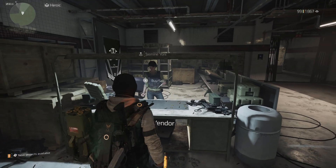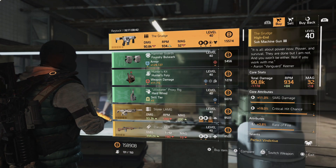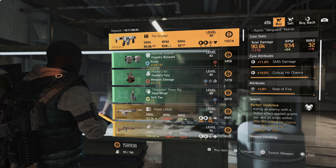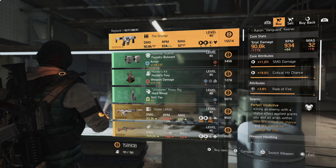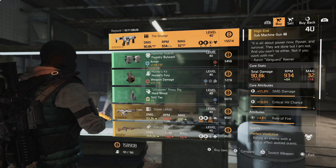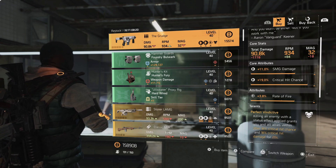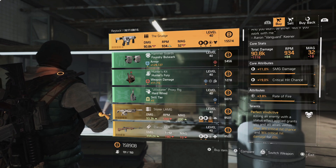The first item is the Grudge. It's a pretty decently rolled one — it has SMG damage 11.4% off max, critical chance 19%, and rate of fire 3.8. I would swap out the rate of fire and throw something on there like damage to targets out of cover. It comes with Perfect Vindictive, so it's pretty solid. I actually like this one on builds that don't have a lot of crit chance or crit damage, as it helps max out that crit chance and hit a little bit harder.